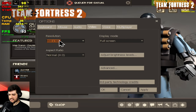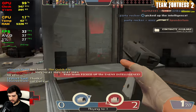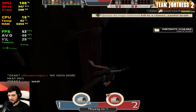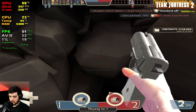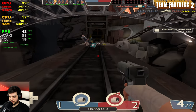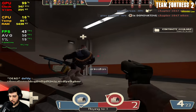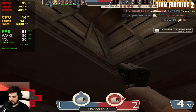Team Fortress 2 is next at 800 by 600 using low settings. I thought this was gonna go better than this. I'm the blue team — that's right. I have a theory: maybe playing with these integrated graphics makes you stupider. I'm just gonna follow this heavy. We got one — mission complete. Team Fortress 2 is playable-ish.